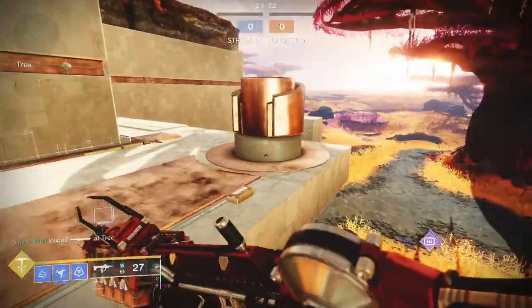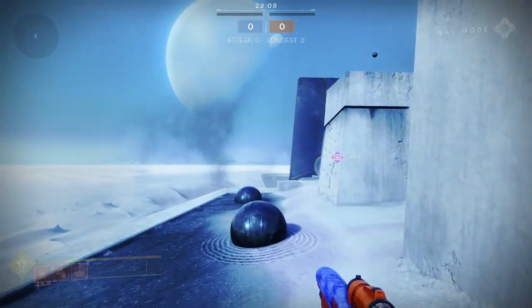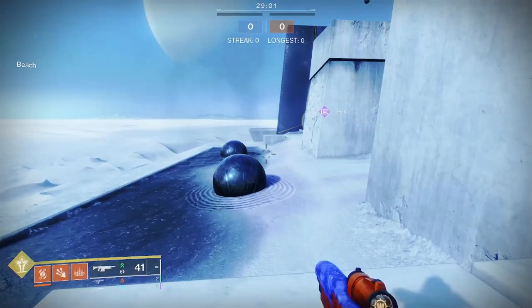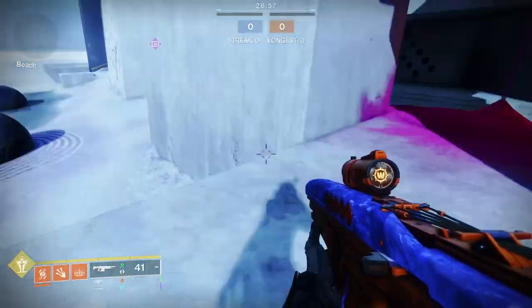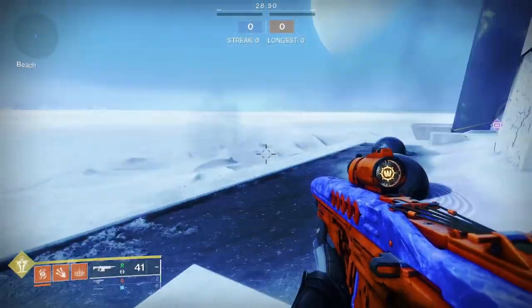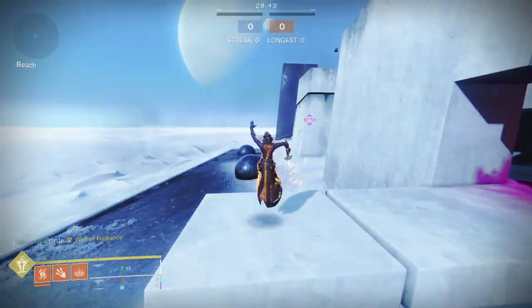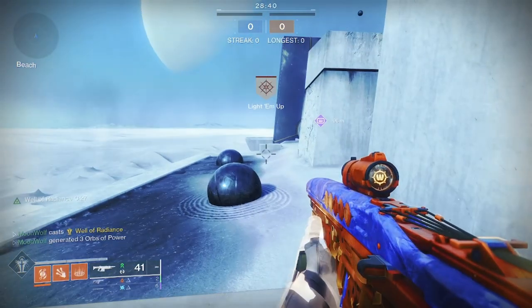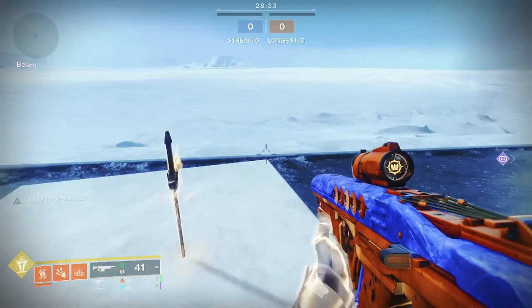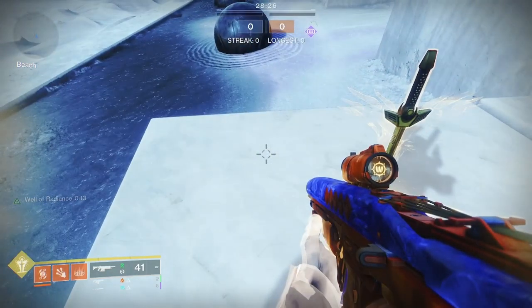We'll switch back to my warlock. Now I'm on my warlock on a different map — Eternity. What you have to do with the warlock was hard for me at first, but after watching a video I kind of learned it. On mayhem in a private match is probably the best way to practice — with warlock, hunter, or titan — because the mayhem setting absolutely recharges your super very fast, as you can see in the bottom corner.